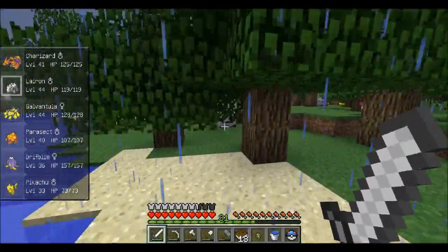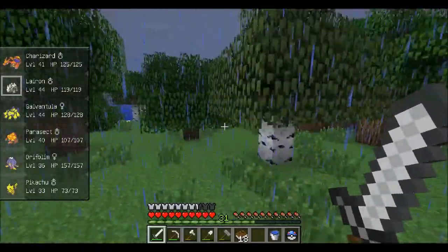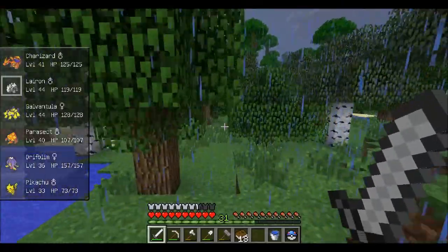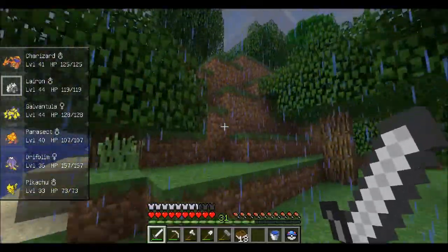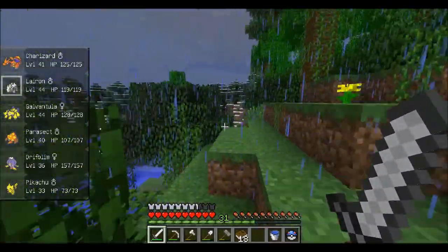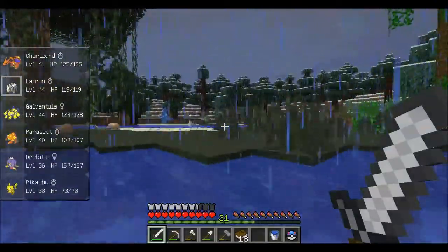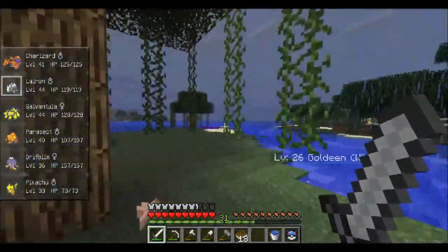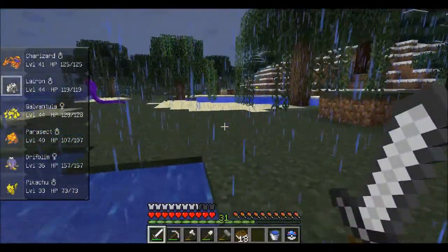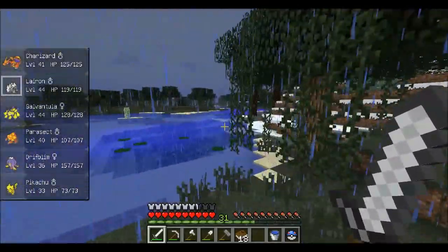Now we're looking for our Psychic-type. You can fly around — that may be the best idea. Raticate! Pidgey's a weak little Pokemon, nothing worth looking at. We've advanced quite quickly here. I actually fought a red level boss Gastly — boss Pokemon — and he killed himself in two moves. So I gained like 20 levels on Charizard out of that. Caught the Galvantula too — we're having some fun here.